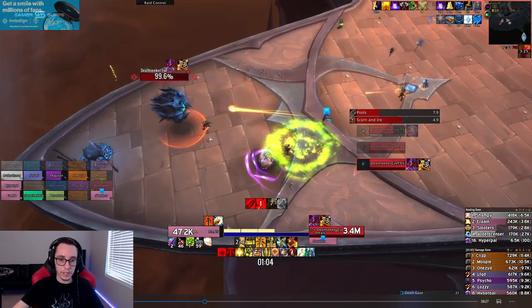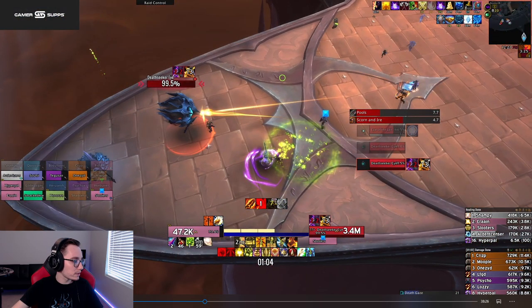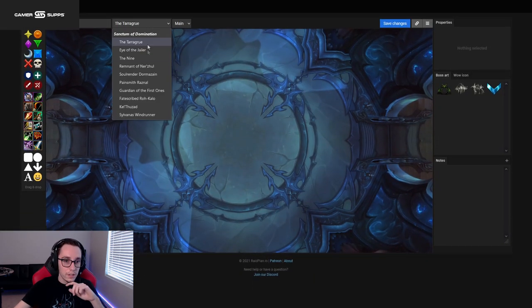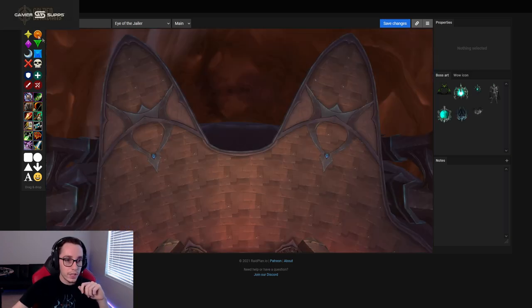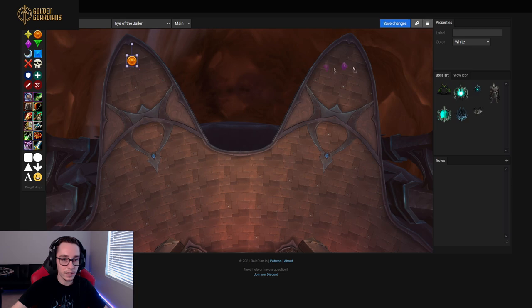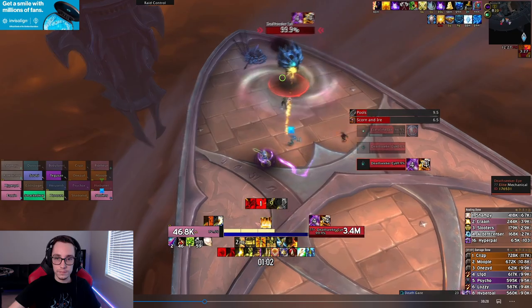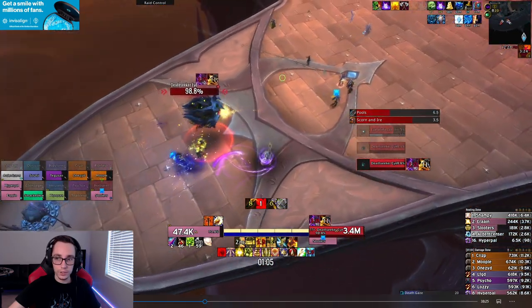In the intermission we split our raid in half. An orange add spawns on one side and a purple add spawns on the other side. The orange add applies the orange debuff and the purple add applies the purple debuff. If you get within about 10 yards of the opposite debuff you blow up, deal damage, and die — it's bad. This entire phase you have to play around each other.